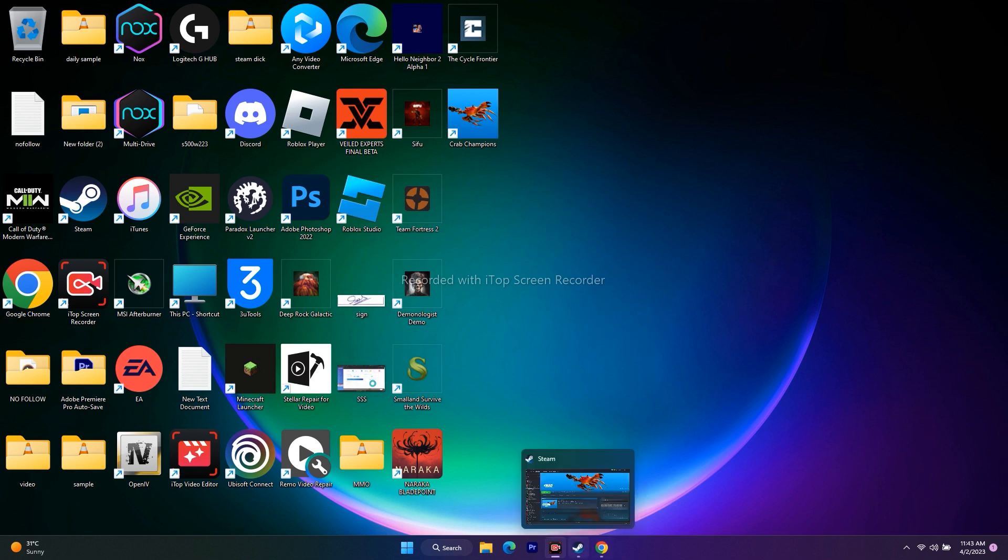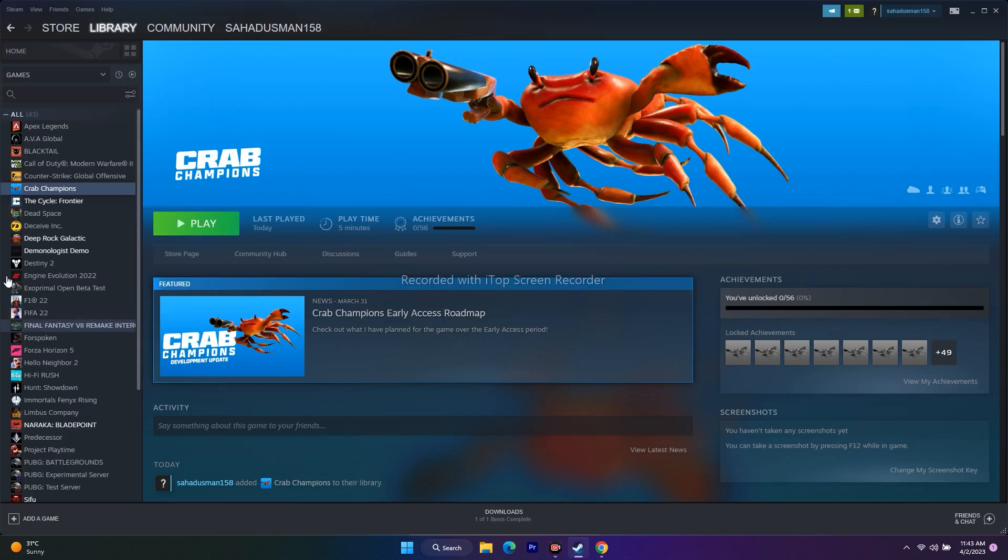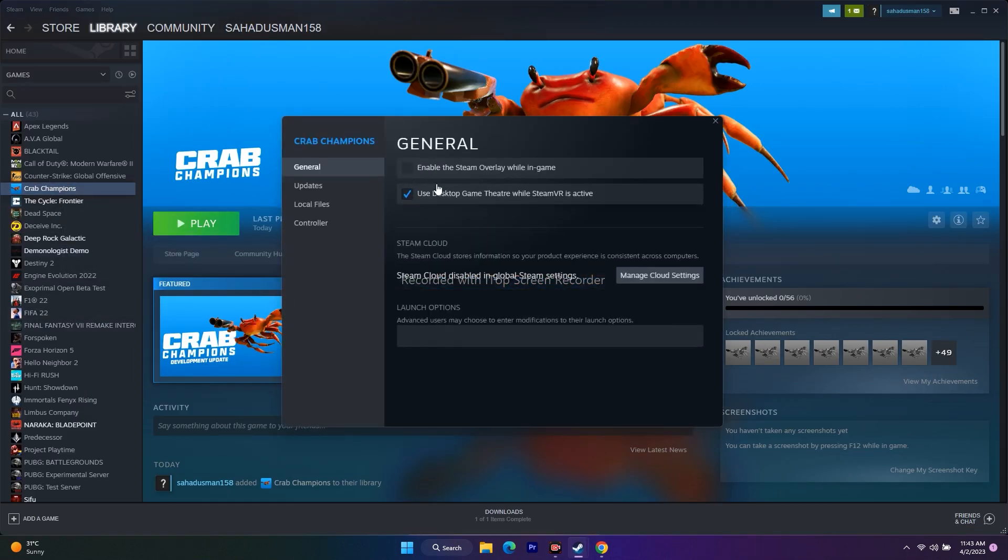The next step is to disable the Steam overlay and try DirectX launch commands. Right-click the game in Steam, go to Properties, and under General make sure 'Enable the Steam Overlay while in-game' is unchecked. Also, in the Launch Options field, enter '-dx11' and try launching. If that doesn't work, change it to '-dx12'. If neither works, remove the launch commands entirely before moving to the next step.